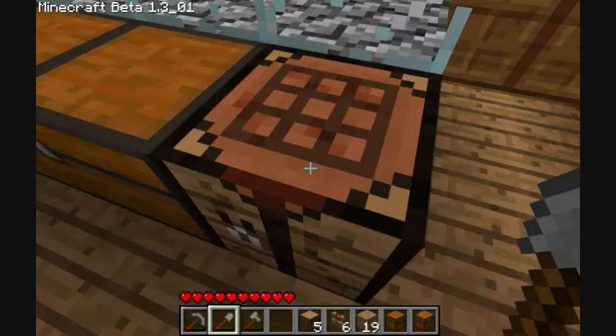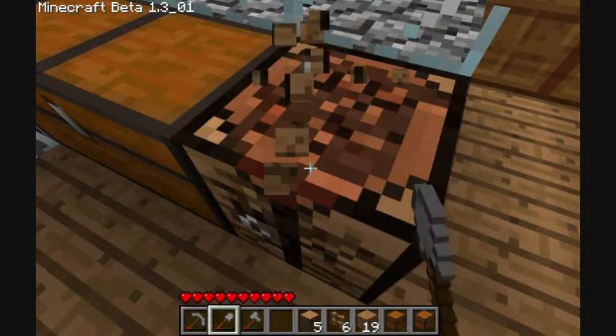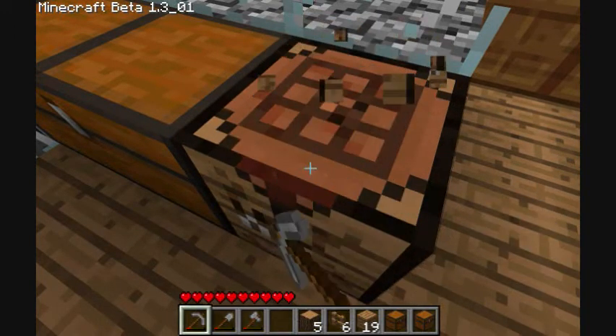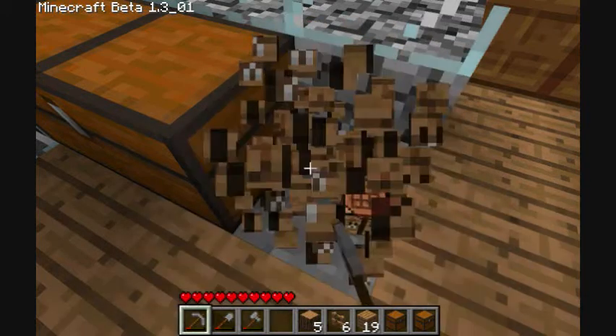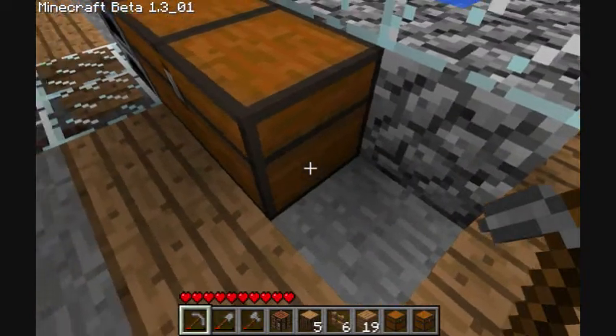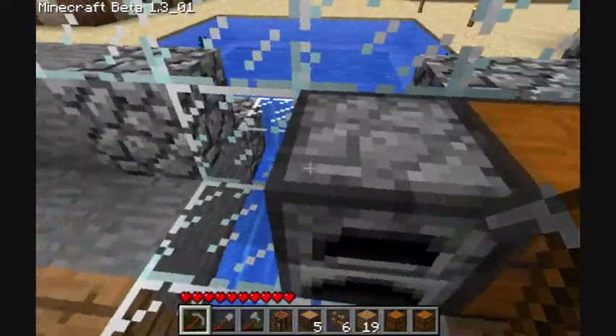Alright, here we go. We'll escape out of here. We're just going to break down our crafting bench here. The shovel's probably not the best — we'll use the pickaxe. There we go. Got our crafting bench, and we're going to leave this chest sit there for now, because it's quite big.